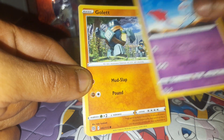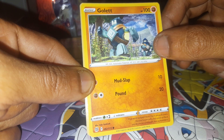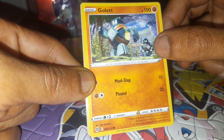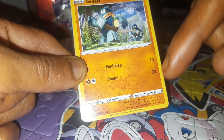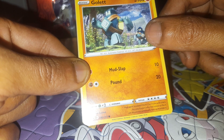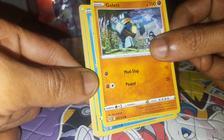Golett is up next, having 50 health points, being a Fighting type Pokemon with a dex entry of 622, being an Automaton Pokemon with moves of Mud Slap and Pound, 82 out of 172. They were sculpted from clay in ancient times. No one knows why, but some of them are driven to continually line up boulders — maybe to do a Stonehenge.